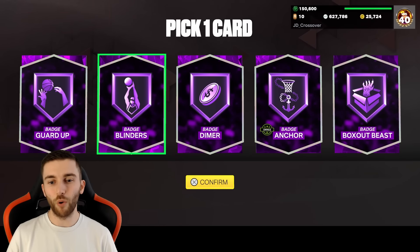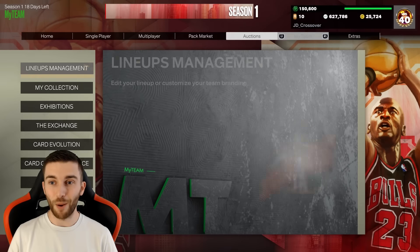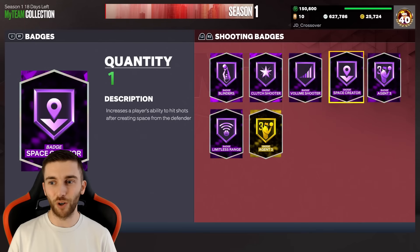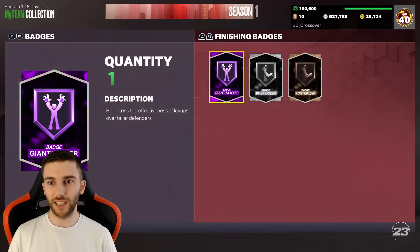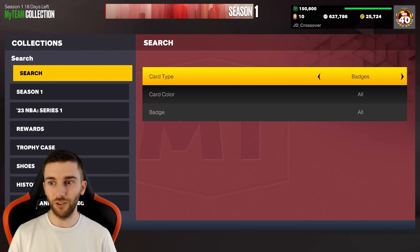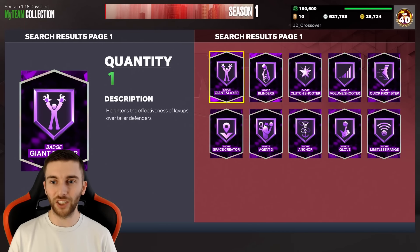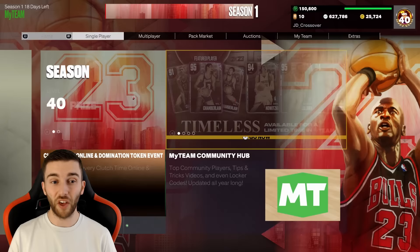So it's got to be Blinders - we're already going for quite a shooting vibe in terms of our Hall of Fame badges. Blinders is the pick. We've now got six shooting badges: Blinders, Agent 3, Limitless Range, Clutch, Volume and Space Creator. It's a pretty good look for shooting badges. Now searching for Hall of Fame badges - we're up to double digits, ten Hall of Fame badges. It's taken us three weeks to get ten, which is pretty decent. We've got three more coming tomorrow, so we'll be up to 13.